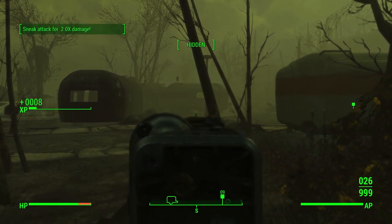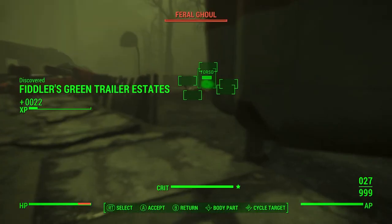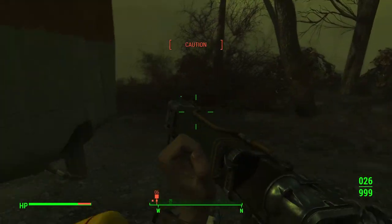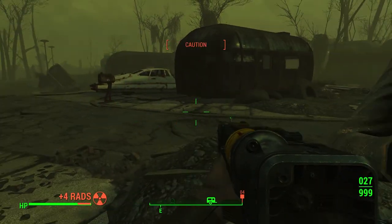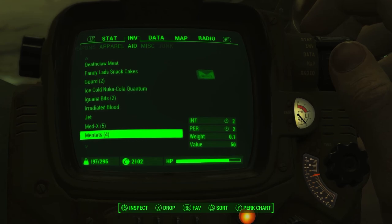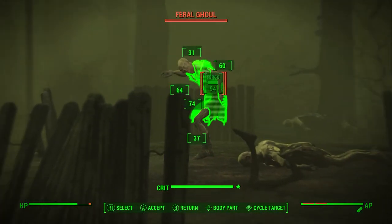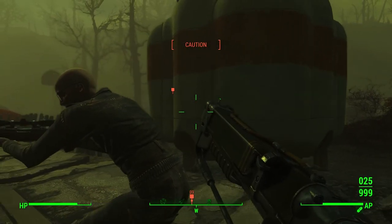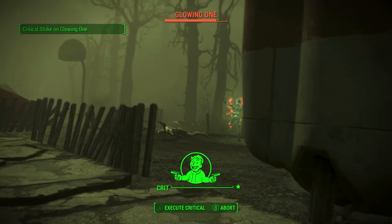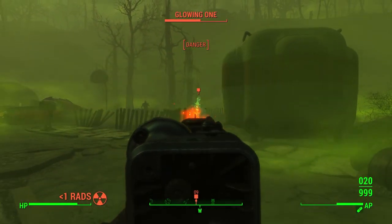Alright, there's a feral right there — let's take care of him. I gotta be careful. I'm pretty sure there's one right behind me. It's probably the one inside. Let me take a Rad-X if I even have one — yes I do. I'll take a Rad-X and a Radaway. Die! Oh no, he's coming — I'll give him a nice little headshot, actually two headshots. Oh my god, this guy's gonna be insane.